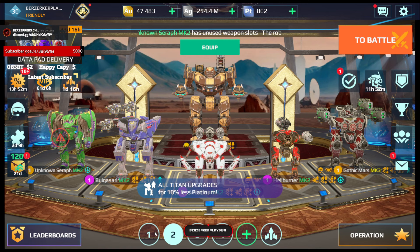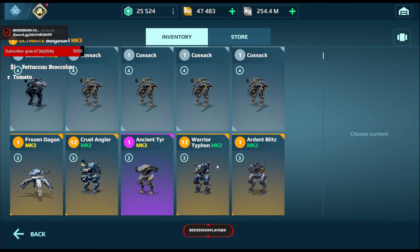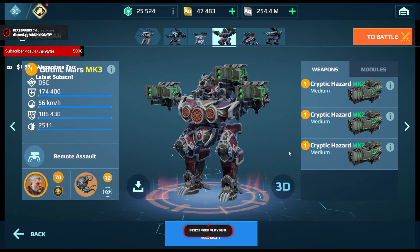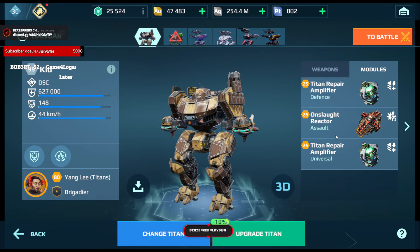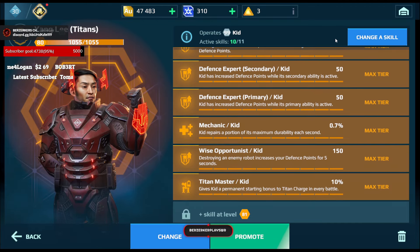I'm going to move the Mars over here. For Stage 2, this is the Titan I'm going to use — the Kid Oolong Cinder Gargantua build, Double Titan Repair, On-Salt Reactor. These are my Titan skills, with the best Titan skill being the Titan Master to get it out as fast as possible.